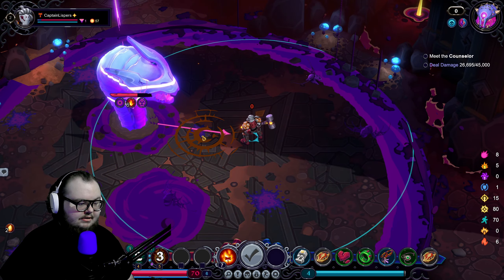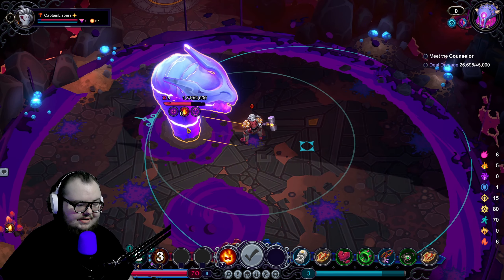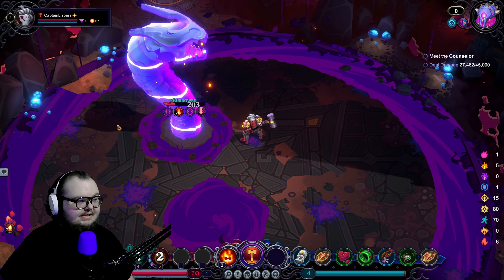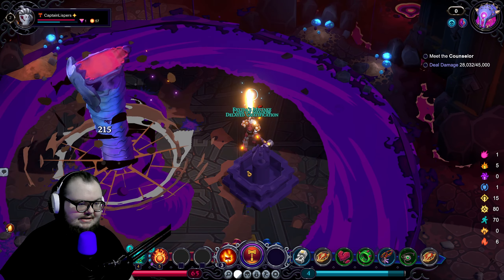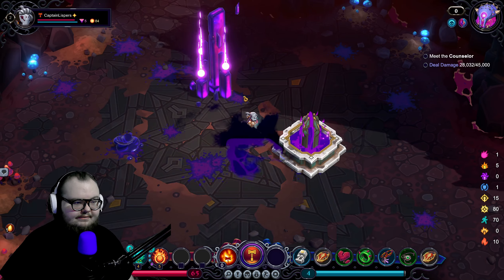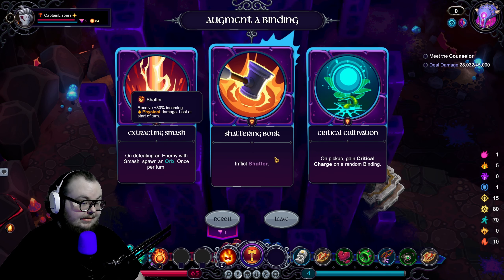Oh that hits everything — oh my goodness! It's an infinite attack but it looks like it's just weak. Peculiar — I blocked it. I have a feeling you're still going to die. You don't die yet — dang it. I think I took a little bit of damage there, that's fine. Glyph Globe gives us... oh that's what that is — question mark, four burn damage. Give it. Defeat an enemy, spawn an orb. Gain critical charge on a random binding — which would be amazing — or inflict shatter.